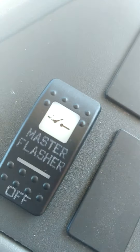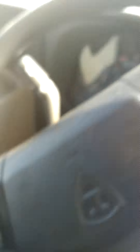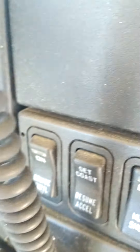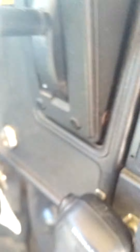82,749 — master flasher, cross gate, all your door controls and stuff on the steering wheel, park regen, inhibit, regen, mud snow, resume/excel, cruise throttle.